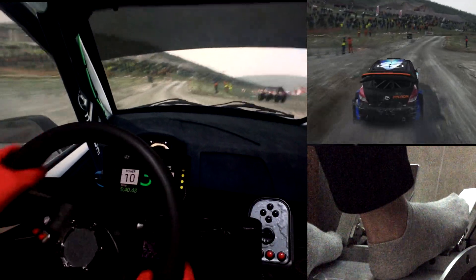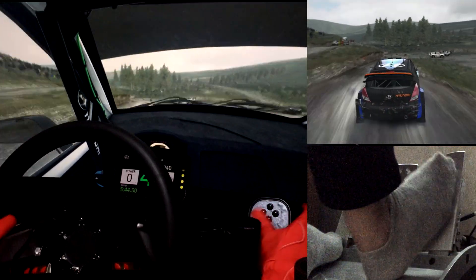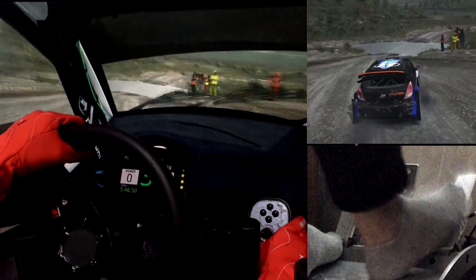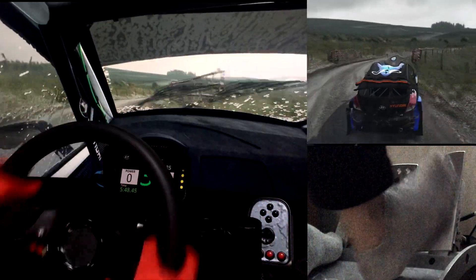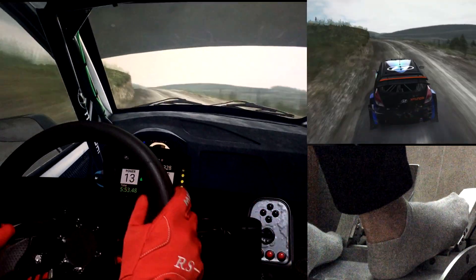Right 3, water splash. Right 2, through gate. Open to past junction. 60, past junction. Left 5, opens crest. Into right 6, long. 60 to finish.